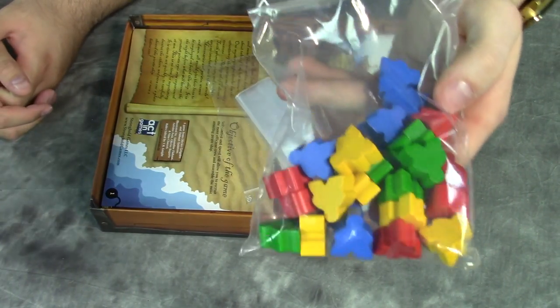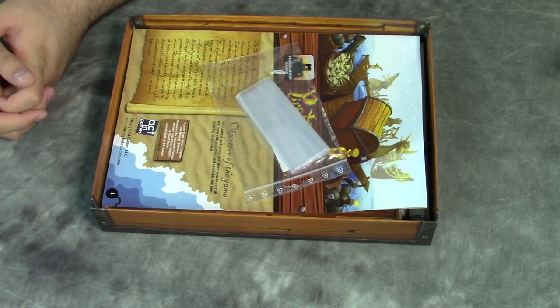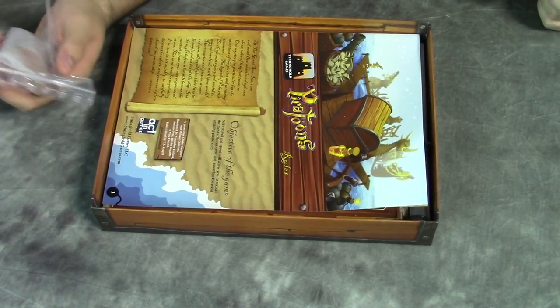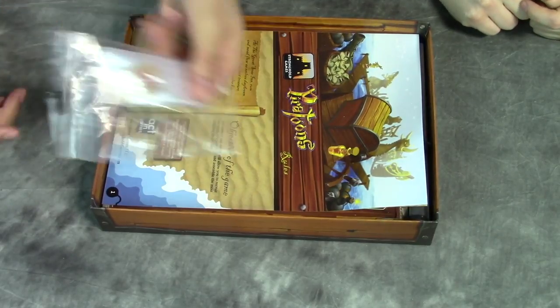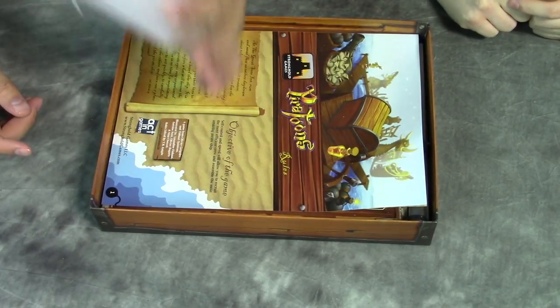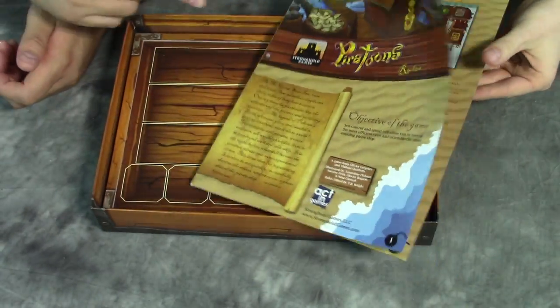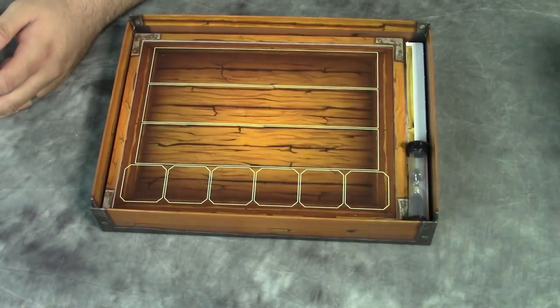Meeples — we get a little bag of meeples. Always need more meeples, right? Technically, they're pirates — pirate meeples. We also got extra bags. I always appreciate these; you don't have to go to your grocery store to get more. This is the rulebook. We'll come back to that — only a few pages, but full color it looks like.